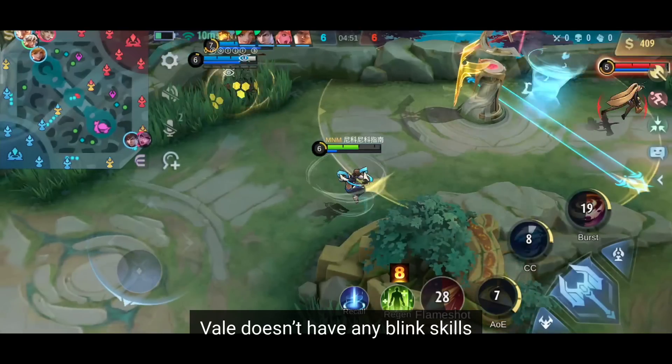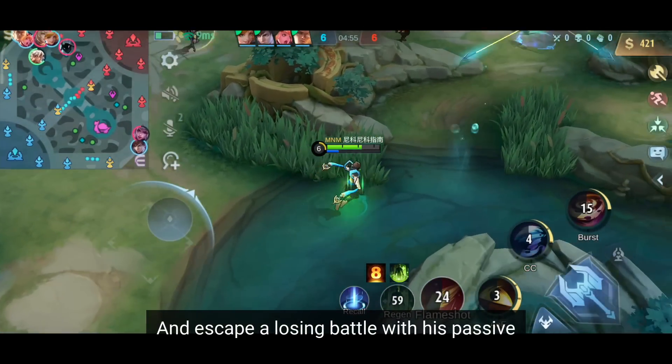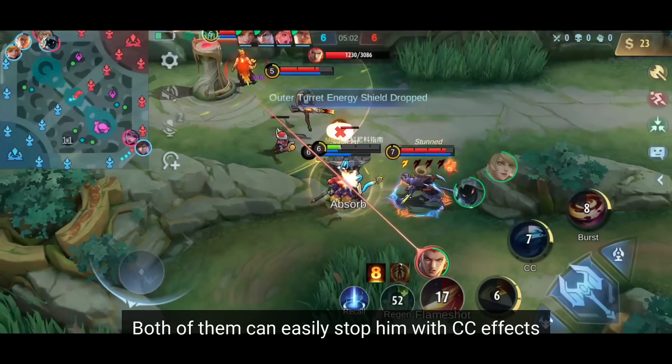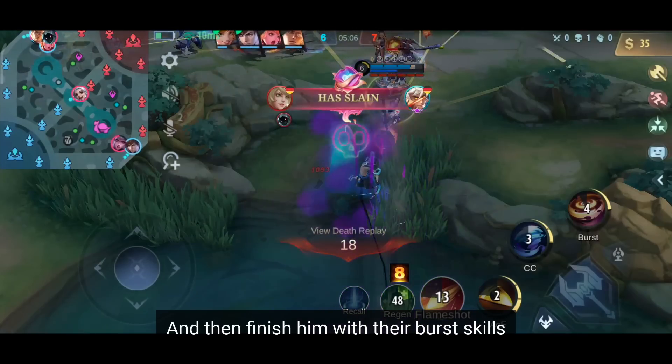Secondly, Vale doesn't have any blink skills. Even though he can fly really fast and escape a losing battle with his passive, heroes with chasing abilities can easily hunt him down — for example Zilong or Chou. Both of them can easily stop him with CC effects and then finish him with their burst skills.